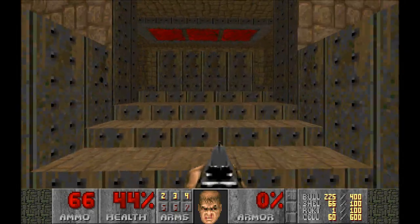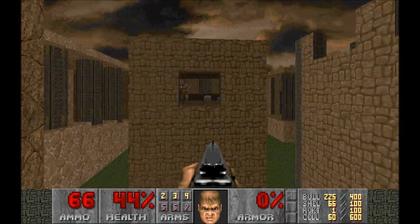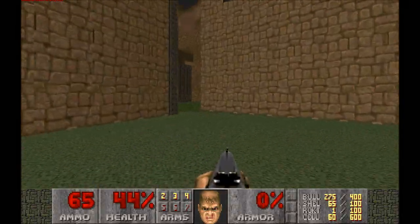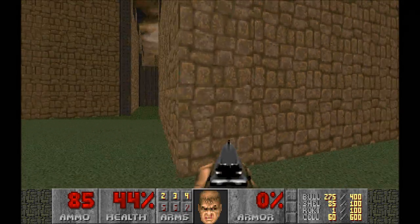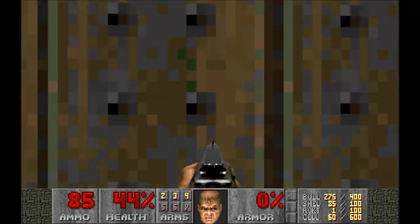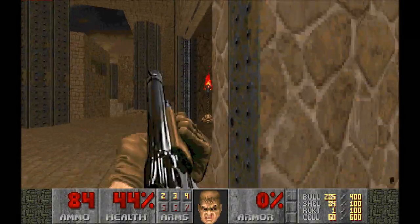We lost quite a bit of health there. These guys are almost dead - it would be nice to pick up their ammo. We've cleared most of this area. There are little towers with health inside. We haven't gone down the bottom here, so let's do that quickly to see if we missed anything. It looks like there's one on the other side - probably a window. I don't think we're going to be able to get into there.